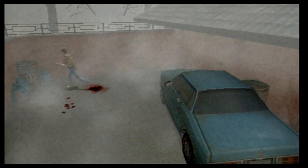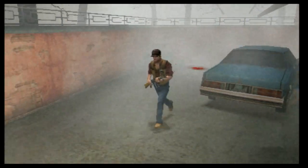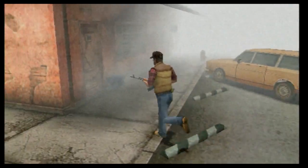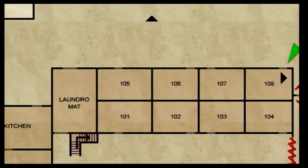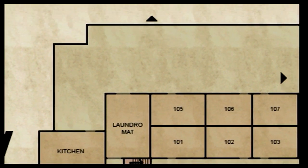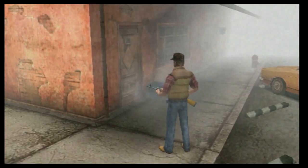Vamos a ver dónde estamos, no hay nada por aquí. Lo que he cogido era una barra. Aquí tenemos un montón de puertas por ver: laundry mat, kitchen. Espérate, antes de nada me he dejado una puerta que da a una sala privada; a lo mejor hay algo importante.